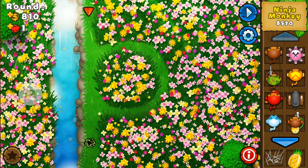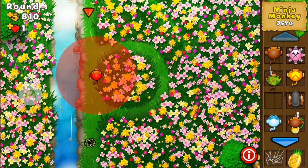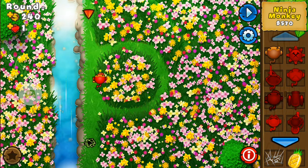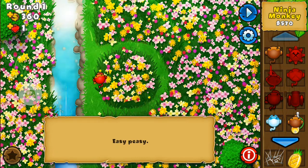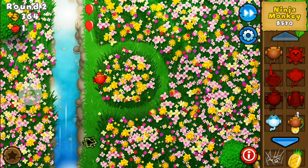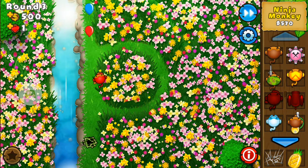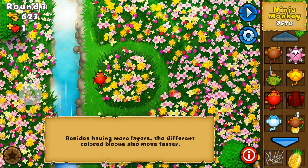I always start off with the Ninja Monkey. As I explain in my other video, that's because you don't need to upgrade them much and they can last all the way up to about level 27 by themselves. You get camouflage bloons around level 24 and Ninja Monkeys can always see camo bloons without any upgrade, whereas a bomb tower would need something extra from about level 28 onwards to deal with lead bloons.